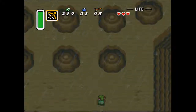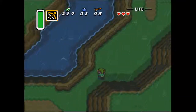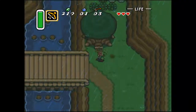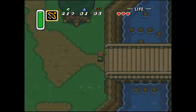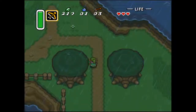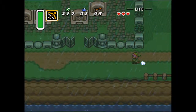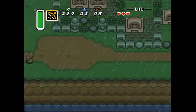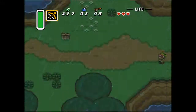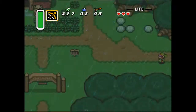We got the bow and arrow. We got some lag as we head upwards. We're going to go free Princess Zelda right now so the overall lag goes back to normal — she stops talking to us every 30 seconds, all that good stuff. To do that, we're actually going to have to do some ridiculous glitches. It's going to be a freaking riot.